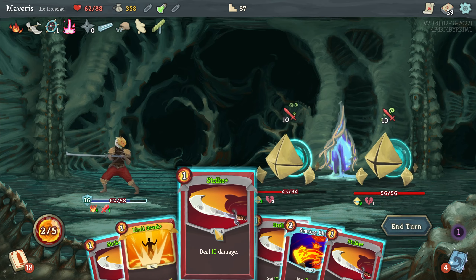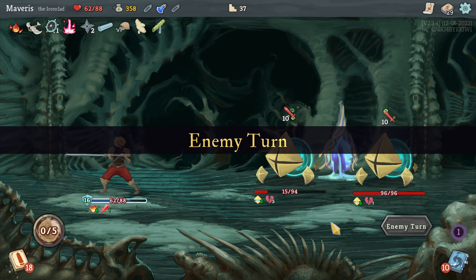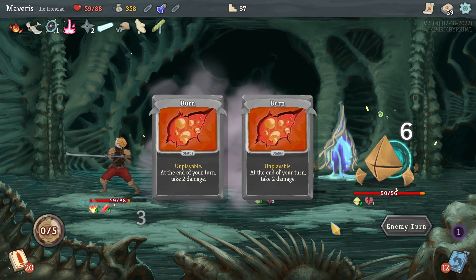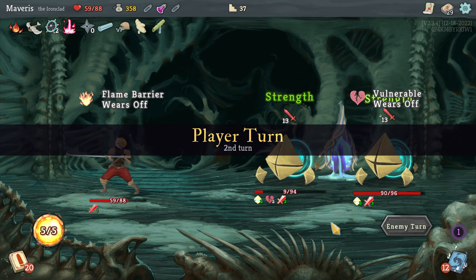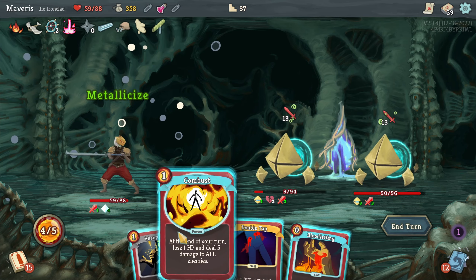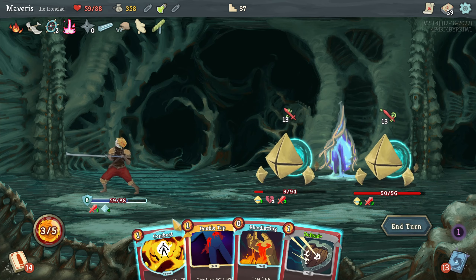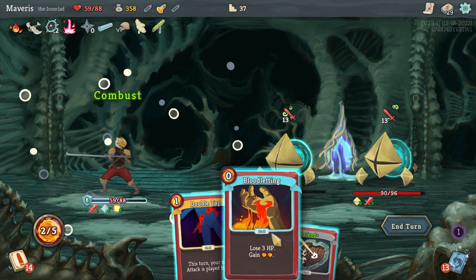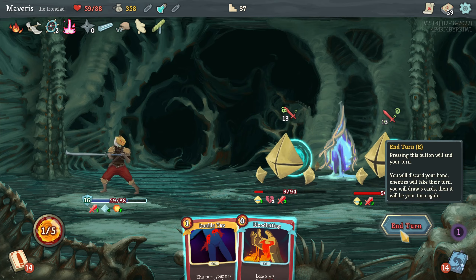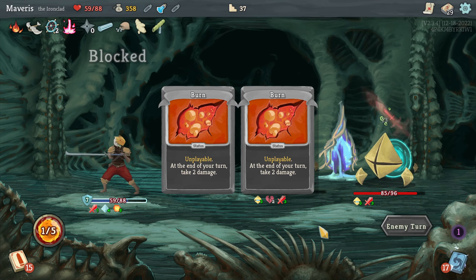And then just do regular strikes here. This is a strong turn. Metallicize. Combust. I'll first shrug it off. Combust. Don't need bloodletting this turn. Defend. That's all I can do. I was hoping to kill this one this turn, but what can you do?